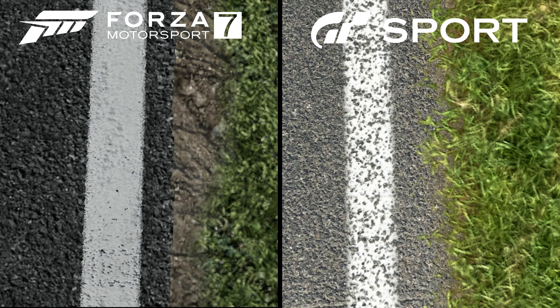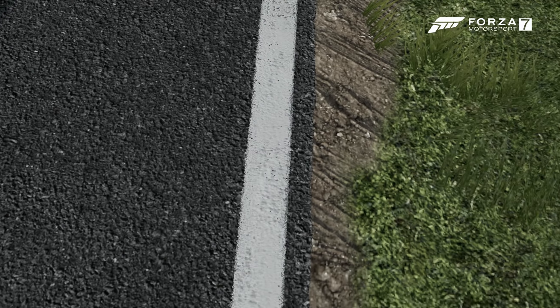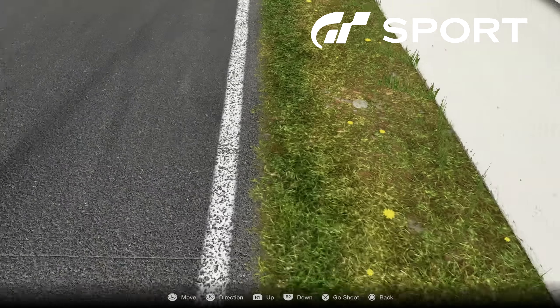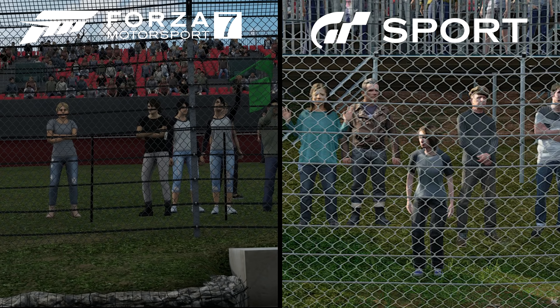Now let's look at some various environmental textures and details. First up, the road comparison oddly enough looks pretty much identical. The nice thing about Forza is the 2D sprites that Turn 10 added to the grass textures to make it look more three-dimensional — Gran Turismo does have this, but uses it much more sparingly and closer to the walls. Then we have a barrier lined with stones that actually has depth in Forza 7, but absolutely no depth in Gran Turismo Sport, which opts for a simple texture instead. The audience members in both games appear to be handled the same way, with 2D sprites mixed with a few 3D animated models to help fill out the crowds.